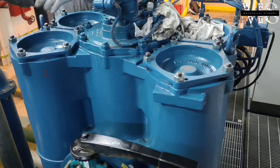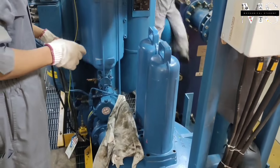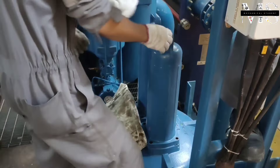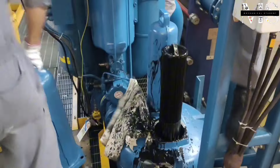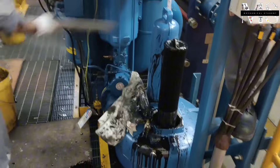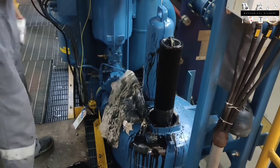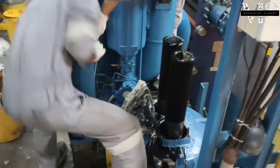After changing the automatic filter, we need to change the silt filter also. The silt filter collects silt from the automatic chamber. The silt chamber has two filters. Before we put the new filter in, we need to clean the silt chamber and collect the silt inside the chamber.